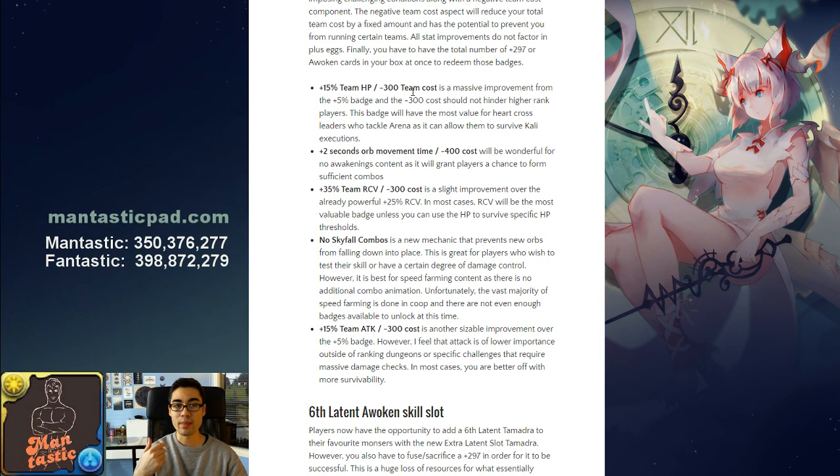The first badge is plus 15% team health and minus 300 team cost. Note that any modifiers to health, recovery, and attack do not take plus eggs into account. The minus 300 team cost means lower-rank players may actually be prevented from using their ideal cards, so make sure you can run the team you want. Plus 15% team health is a huge improvement over the original plus 5% — on a team with 30,000 health you'd gain 1,500 more health. This badge could also allow Heartcross leaders to survive Kali's rage hit in Arena, letting you tank the first hit and burst her down after the shield.